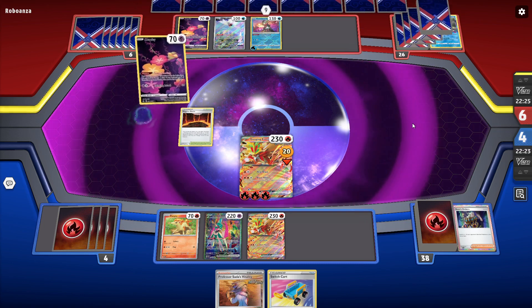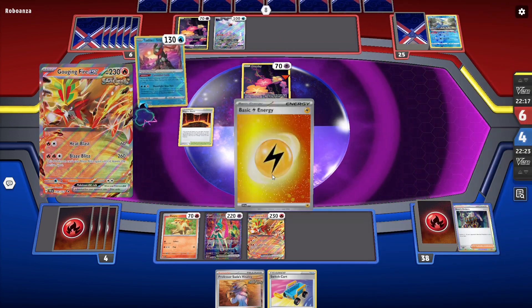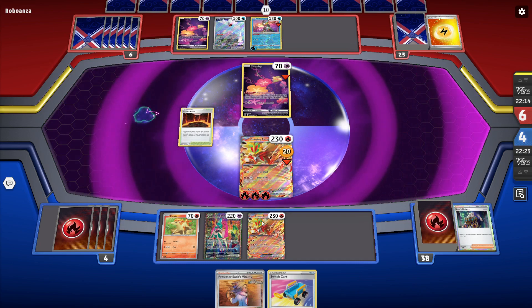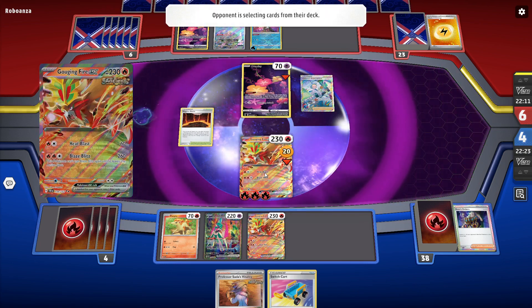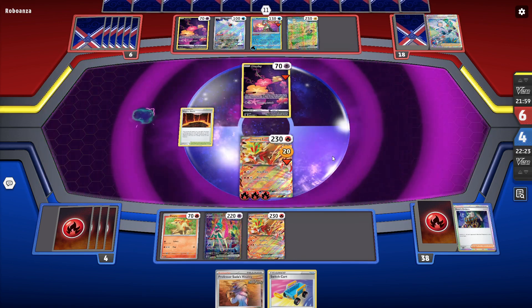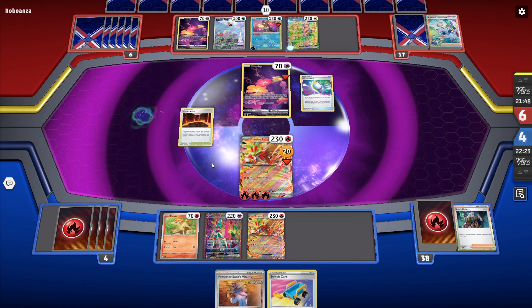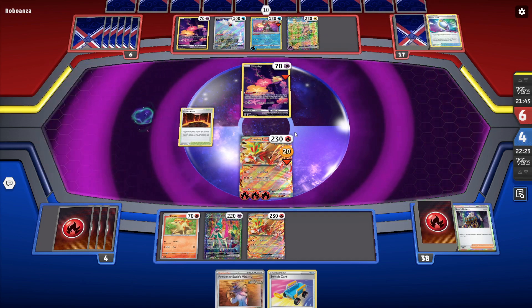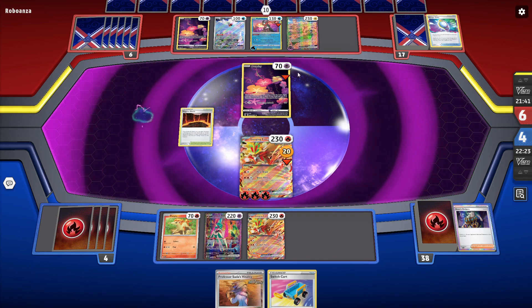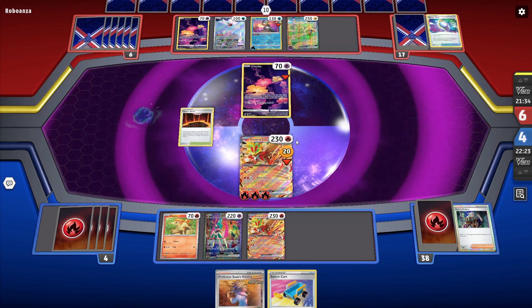Now that I got the Vitality, I'll retreat the Gouging Fire, put two energies into the discard pile, put Iron Valiant into the active, then use Vitality. I can put Vitality back on, and depending on what they put into the active I can equip both energies with Vitality or equip one, then use Magma Basin to put the third energy on, Switch Cart back in, and I'll be repowered up with Blaze Blitz to knock out whatever comes in.